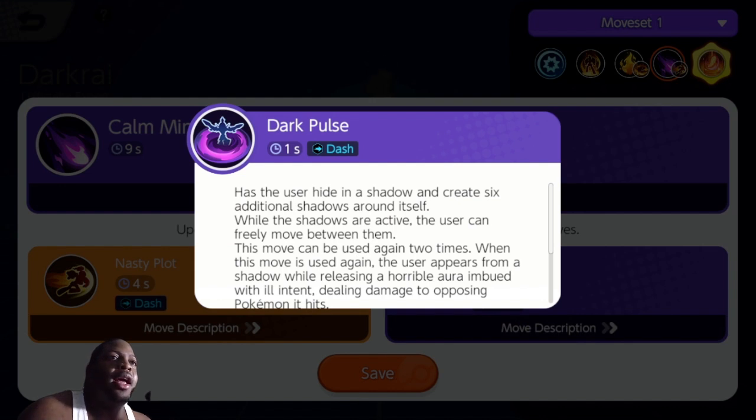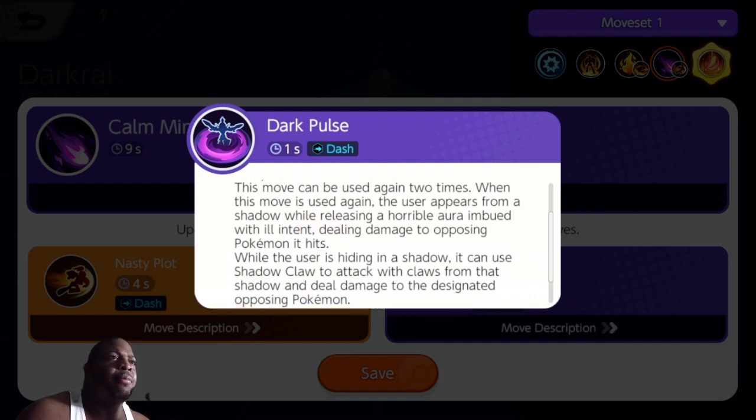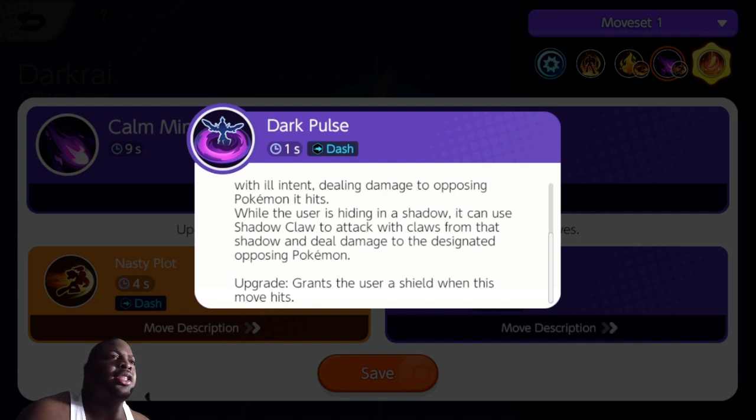He also has Dark Pulse, which has the user hide in the shadows and create six additional shadows around itself. While the shadows are active, the user can freely move between them, and this move can be used again two more times. When used again, the user appears from a shadow while releasing a horrible aura imbued with ill intent, dealing damage to opposing Pokemon it hits. While hiding in a shadow, the user can also use Shadow Claw to attack with claws from that shadow. The upgrade grants the user a shield when this move hits.